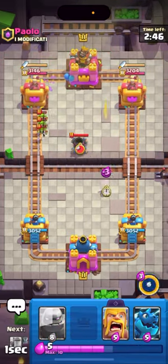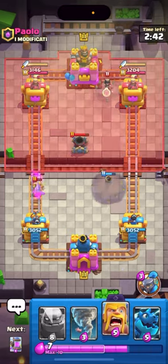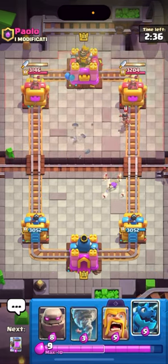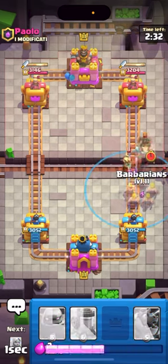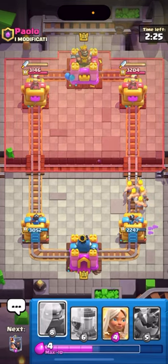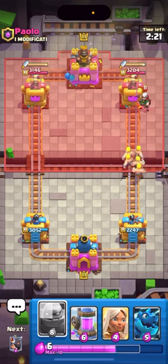This guy goes Goblin in the back, I'll just play my Zap and Little Prince right here. Like I said in my previous video, my Golem deck is severely under-leveled, as well as bridge spam, so all the meta decks are under-leveled for me unfortunately. I can just play my E-Drag or NATO this forward. Why does he have a Hog? I can just go Barbs. This is in my opinion the best deck in the game — this Golem deck, it's just so broken.